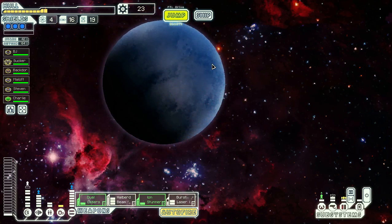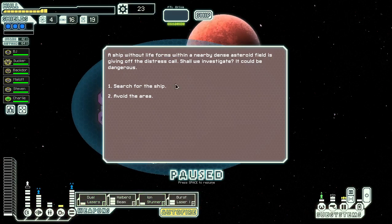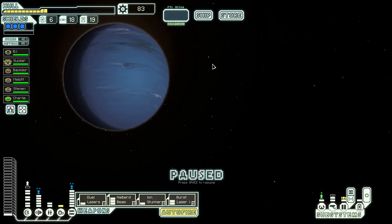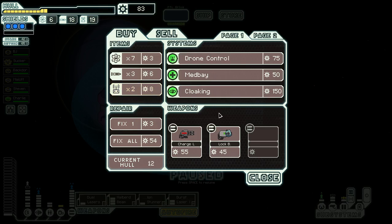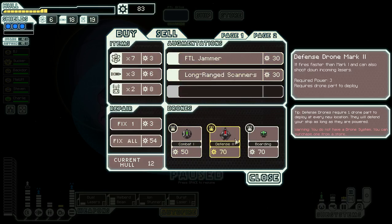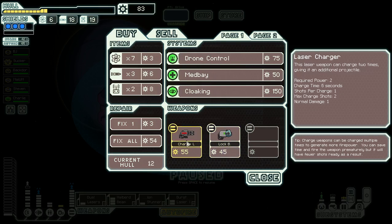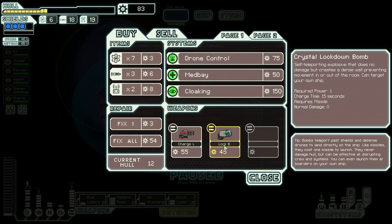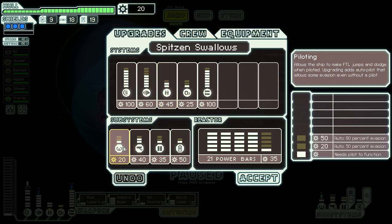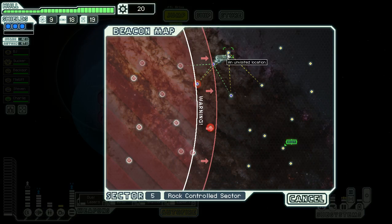Distress then store - get some fuel and repairs. Search for the ship - three fuel, cool. That'll do. Now what do I actually want? Cloaking would be nice. Nothing to sell. None of them - no. Crystal lockdown bomb - hmm, be interesting. First time I've seen it, not on a ship, like actually in a store. But no - we'll just heal and grab some of them. Save up for that. Let's get away.